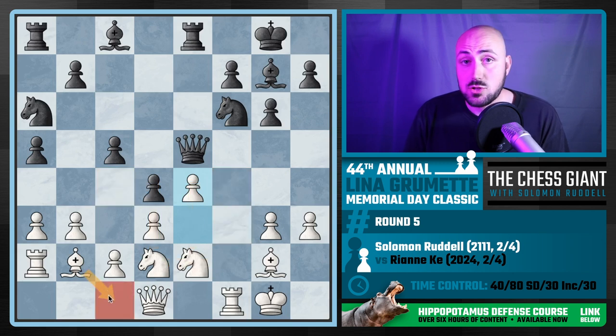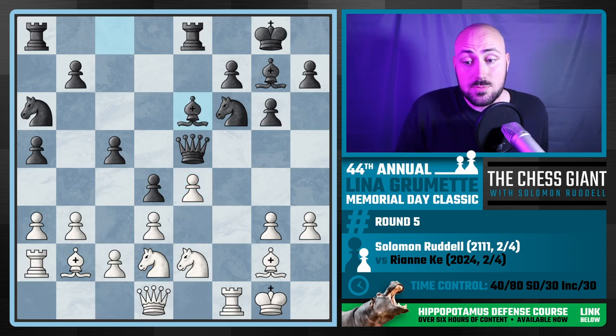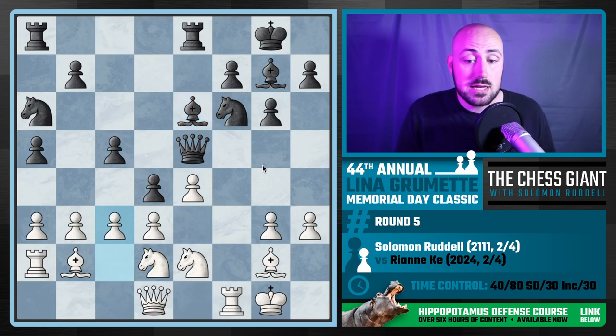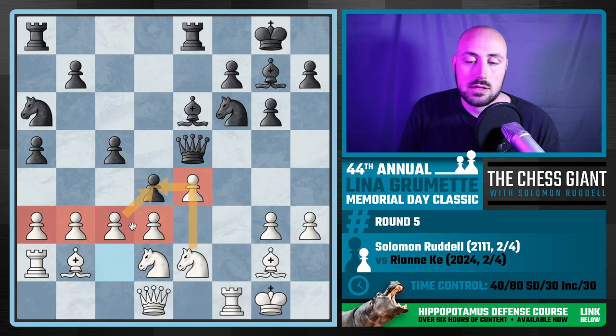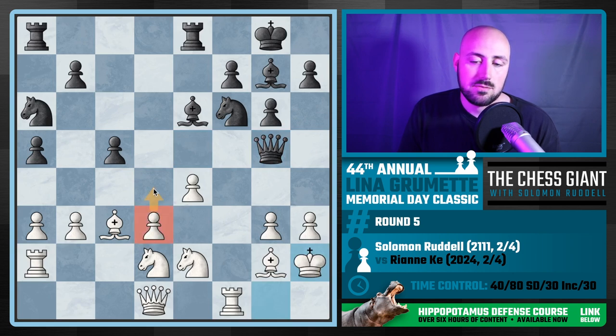One potential move is bringing the bishop back to c1 — you've spent all this time locking down my bishop, but I'm just going to come right back. That happens just a few moves later. Bishop e6 was played and I took quite a bit of time here, looking at c3 — which the computer actually likes — just slowly advancing and trying to grind down on that d4 pawn.